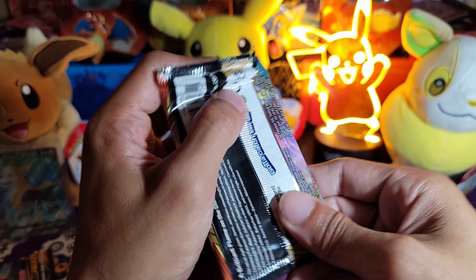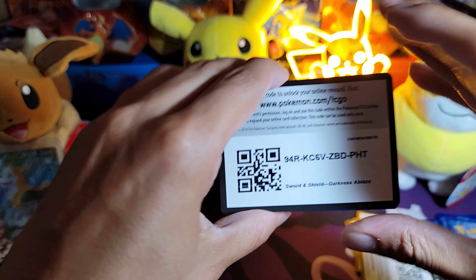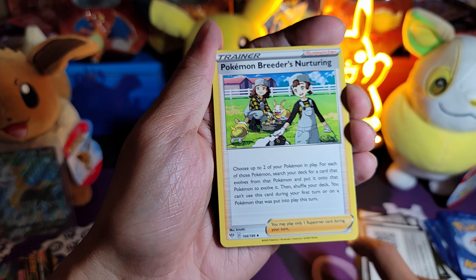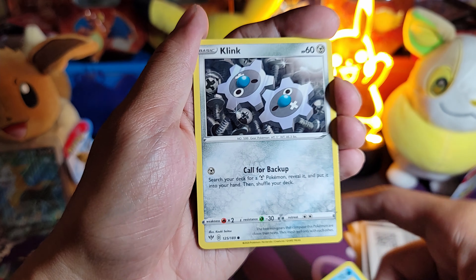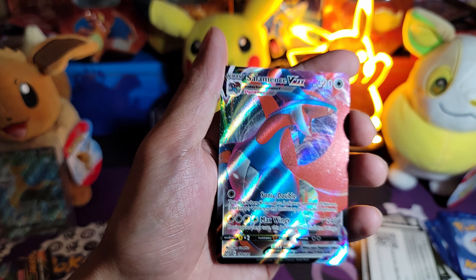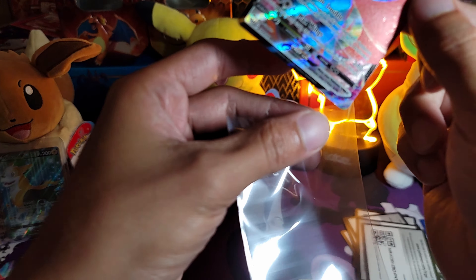Whoops, dropped the pack. Open that side like that — then go bam, upside down code card. One, two, three, energy, flip — Pupitar, Poochyena, Fletchling, Fletchling, Natu, Starly, Torchic, Maractus, Klink, Billowing Smoke — and a Salamence VMAX! Salamence VMAX! This card looks clean as hell, it's actually a really dope card. Go ahead and double bag this — bam bam bam.